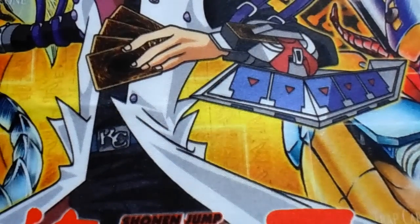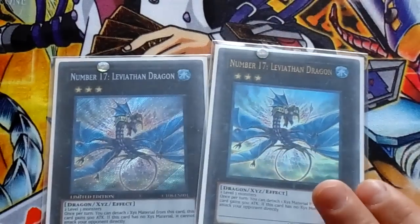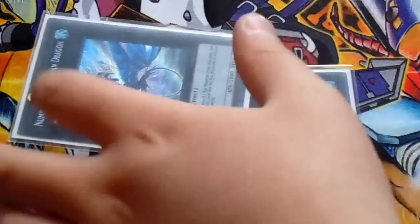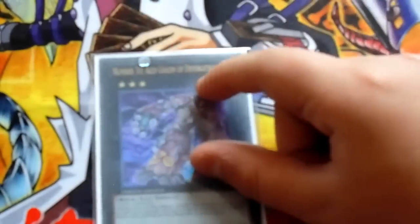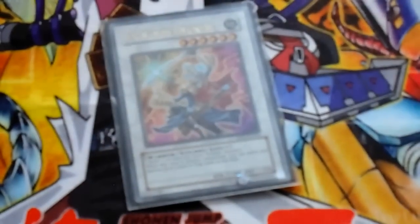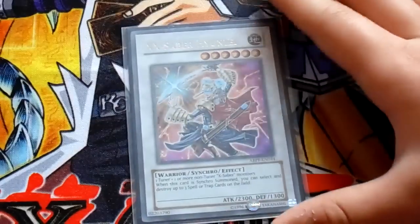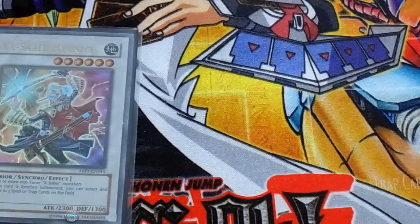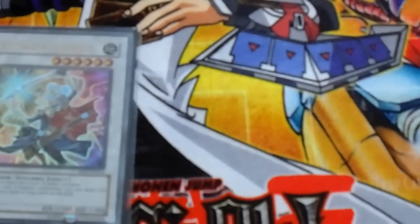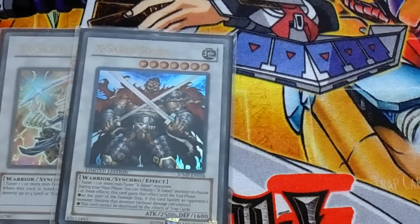Next is my extra deck. Let's go with the XYZ first. We got 2 Leviathan Dragons because there are a lot of Level 3s in this deck and they're affordable - probably like 5 bucks. Number 39 Utopia as well. Then for the X-Saber Synchros we got one X-Saber Hyunlei and one X-Saber Souza - it's an X-Saber card you can get from Shonen Jump, pretty cheap like 3 bucks.